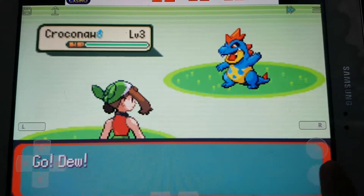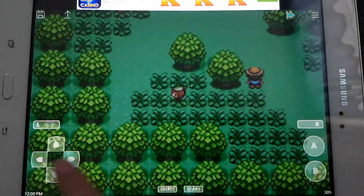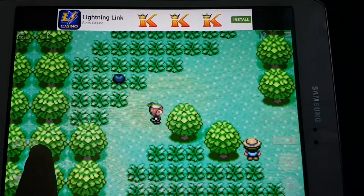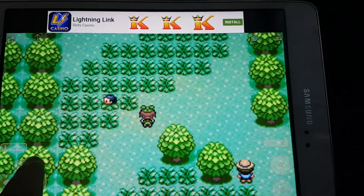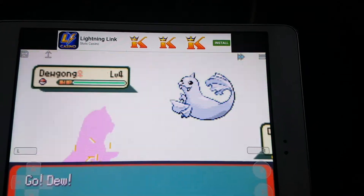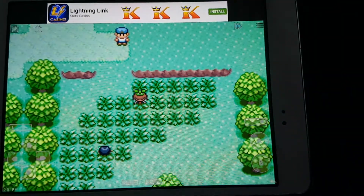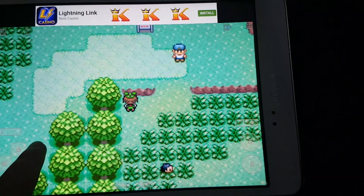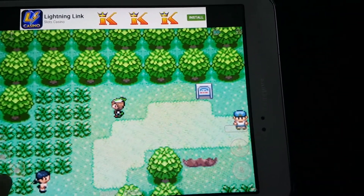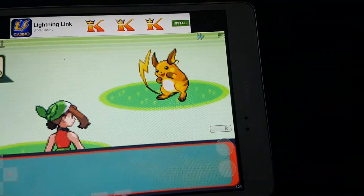A crocodile — we could have got this. That's going to be annoying. Another Dude. Let's try to dodge that person. I might do some grinding off screen, just in case we get too under-leveled.